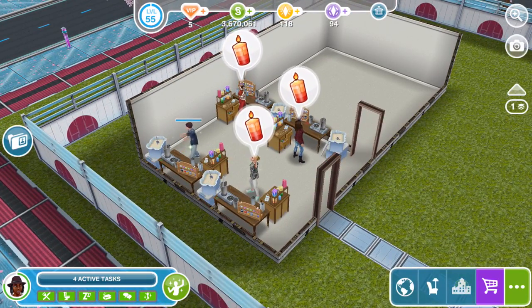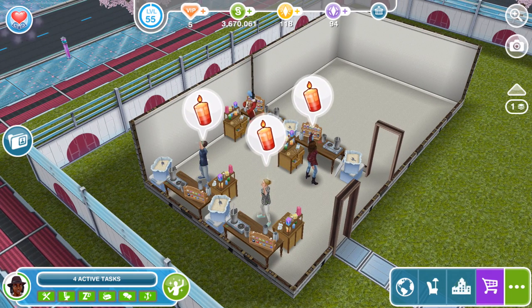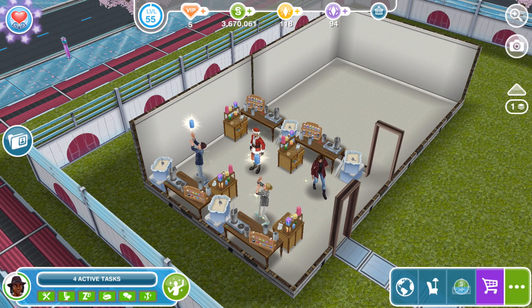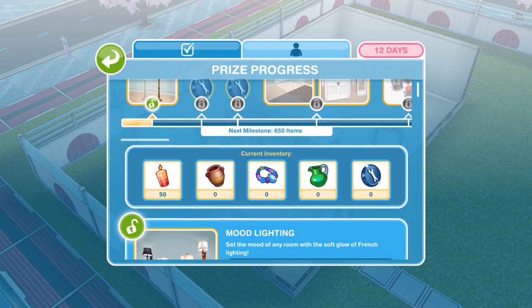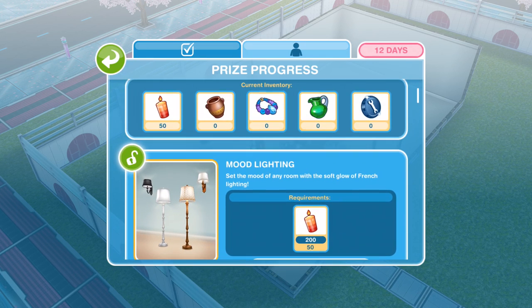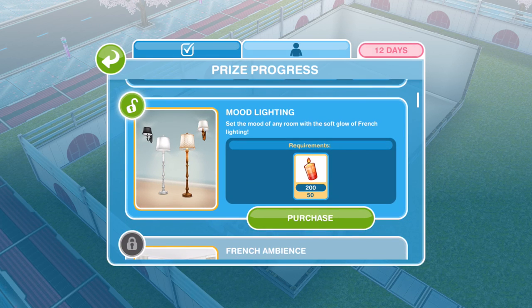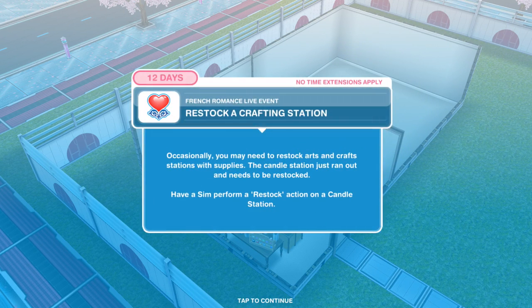Once they've finished making candles, you get a little bubble above their head. Just click on the bubble and you will collect the candles. We've made some prize progress — we've actually won the mood lighting! We needed 50 candles for the mood lighting, and we have 200 because of that little strategy to get more candles to start off with. Task complete.